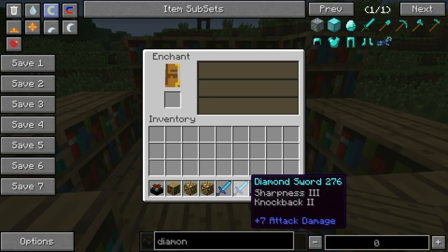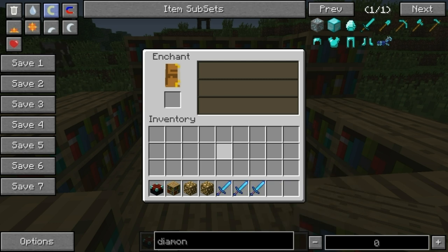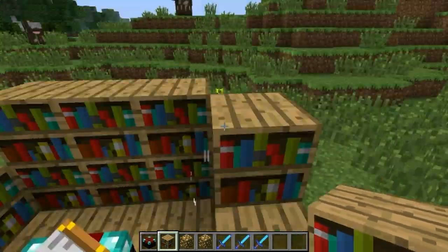I did five clicks and I managed to get Fire Aspect 2, Looting 2, and Sharpness 4 — and that's just with these.